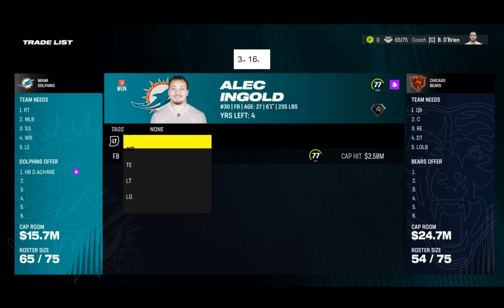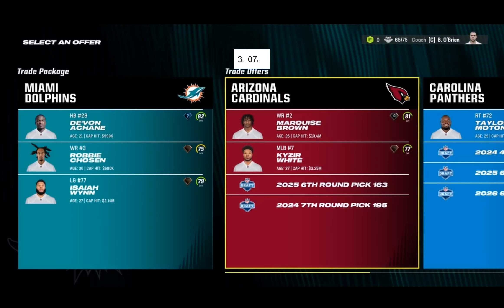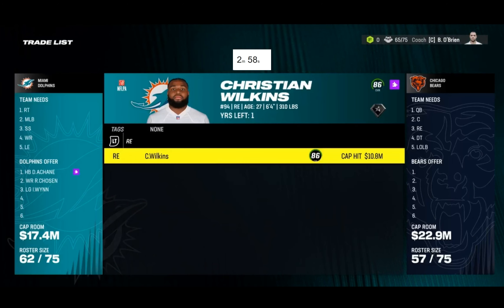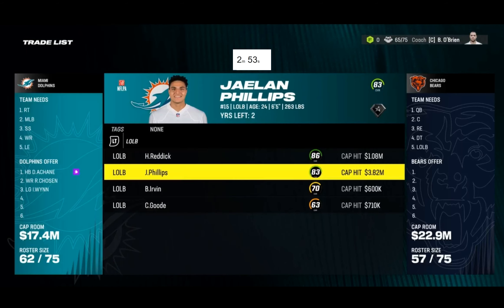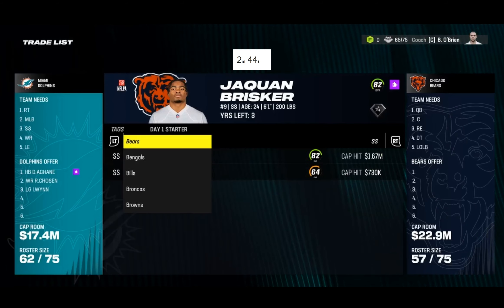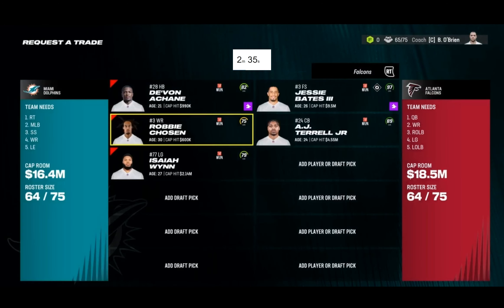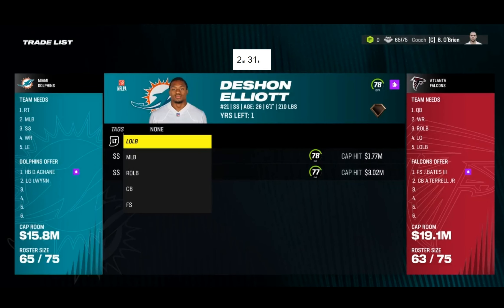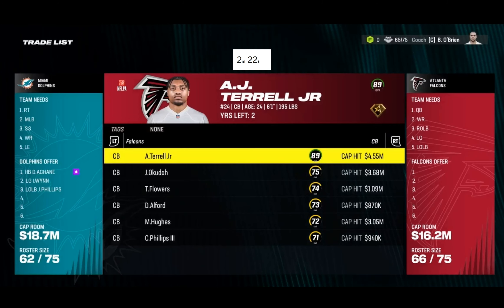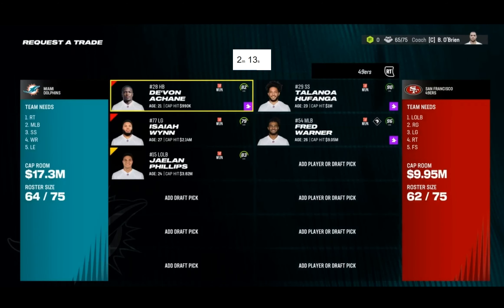We should trade Devin Achane since he's a backup. We could use another wide receiver. We could also trade Jalen Phillips — he'll have a lot of trade value. Can I get a strong safety? Jesse Bates is a free safety but I could move him to strong safety. If I took out a player and threw in Jalen Phillips... AJ Terrell and Jalen Phillips — that's not going to happen. What about Budda Baker or Fred Warner? No way I get Fred Warner, but let me just see how far it gets me.